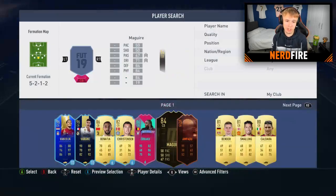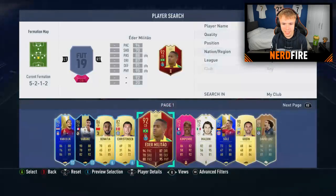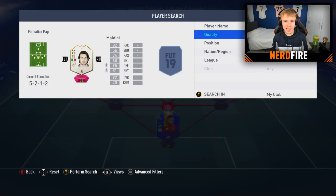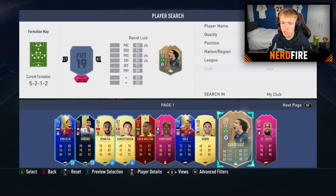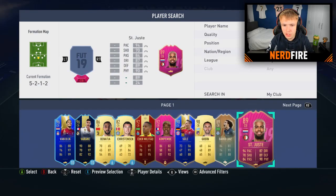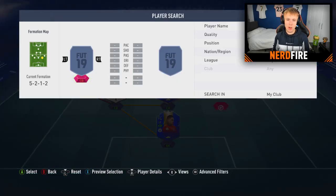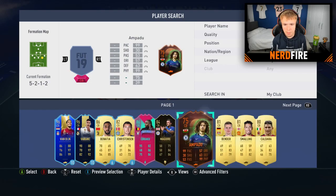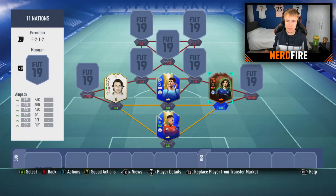For center backs, looking at my options - we have Harry Maguire, Ampadu, and Jordan Lukaku. Going to my untradables, we can use Kimpembe, and Maldini is definitely a good shout - he's going in as a center back. For the second CB, John Stones would work great because of his Man City link with Ederson. For the final CB, we'll go with Scream Ampadu to keep chemistry up.